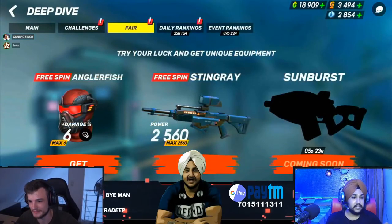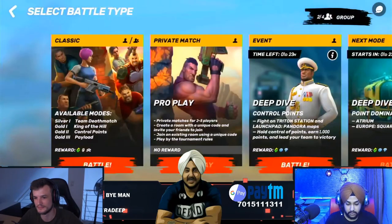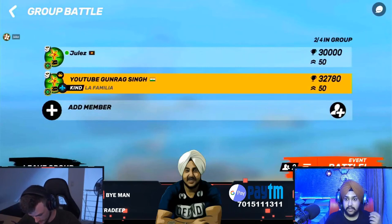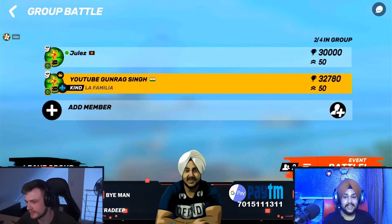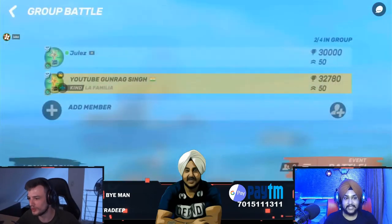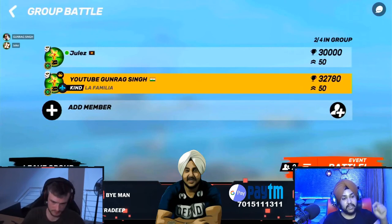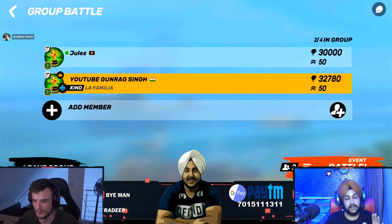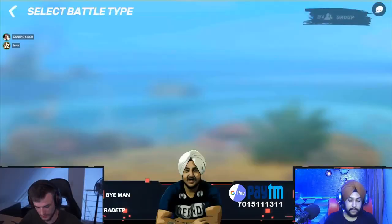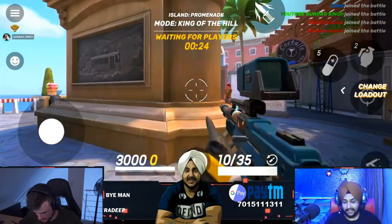Jules, you can try a free trial of the Stingray as well if you want. We can try it at the same time — Stingray duo! You can use it two times. Also, should you buy the event contract? Don't buy it right now, guys — it will be on sale at the end, two days out, and you'll get both contracts for 750 gold. So save it. There might be a gold offer or the 750 deal. I'm using the new sniper for the first time with aim assist off, as usual.